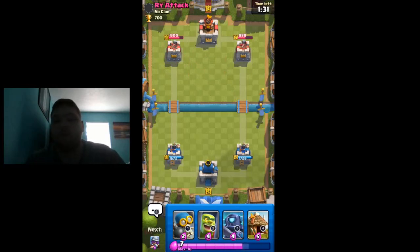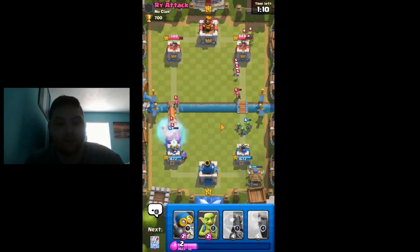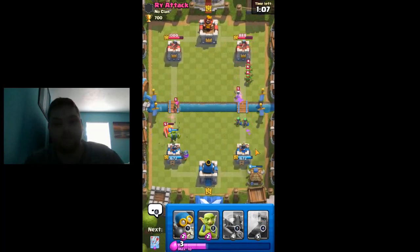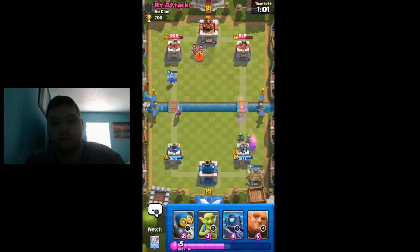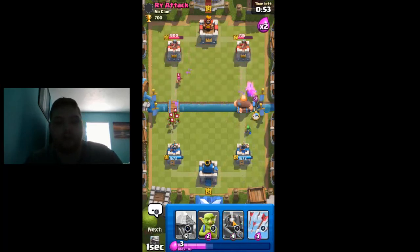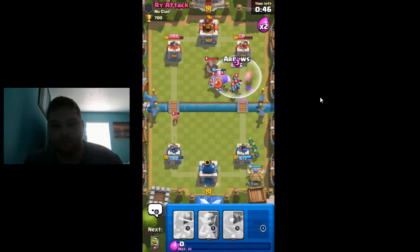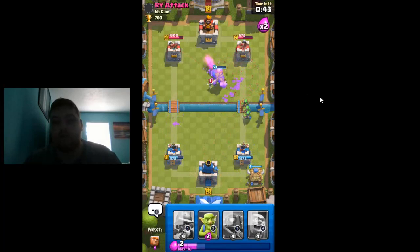Back when I made my first ever deck, I remember my first one I looked up online was like double prince and goblin barrel — I think it might have been some kind of bait deck. Then I swapped out skeleton barrel for skeleton army because I thought you get a lot more skeleton for your buck. That was my rationale when I was younger. Skeleton army — I haven't seen it much lately on my main account. I feel like it might need a buff of some kind. Good arrows value for that.